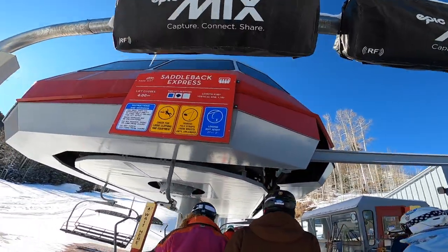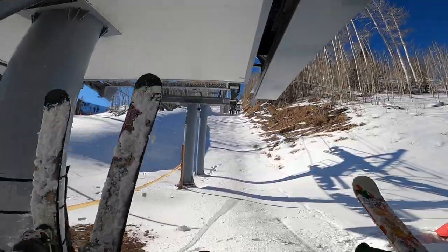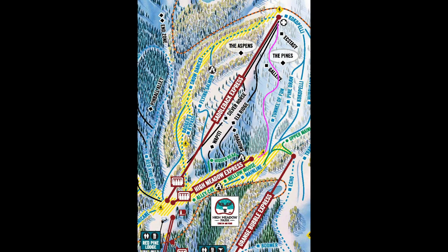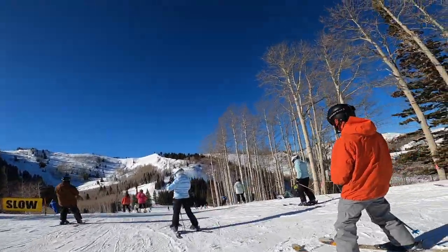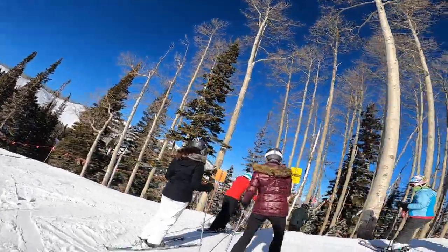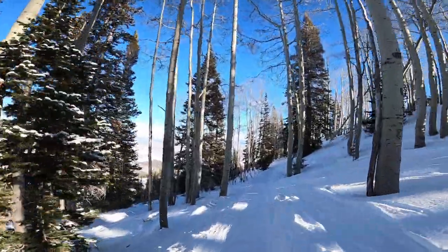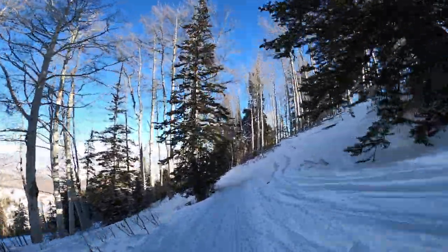Local boy here with some more local lines. We're getting onto Saddleback — we finally have some black terrain open, as you can see on the map. We're going to drop into the Pines, a little bit of Gallery, and end up on the main line. To get there you have to go through a gate, but everyone is congregated around the gate opening, which makes it super hard. If you want to wait, go into the gate and then off to the side so other people can get through.